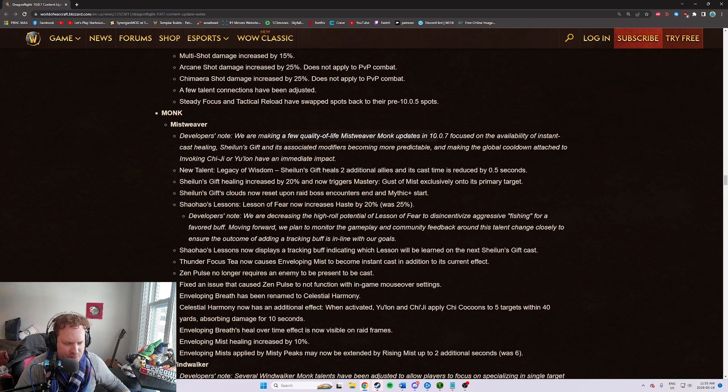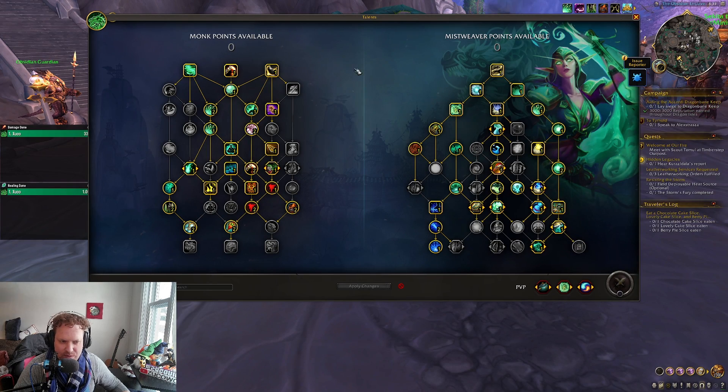We're making a few quality of life Mistweaver Monk updates focused on the availability of instant cast healing. That is a really big theme here for sure. Shaylin's Gift and its associated modifier is becoming more predictable, and making the global cooldown attached to invoking Chi-Ji or Yulon an immediate impact. The buffs coming through for Mistweaver are actually insane. Let's just get into it.